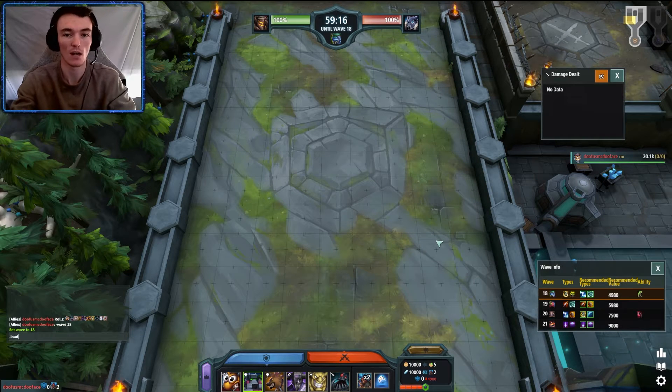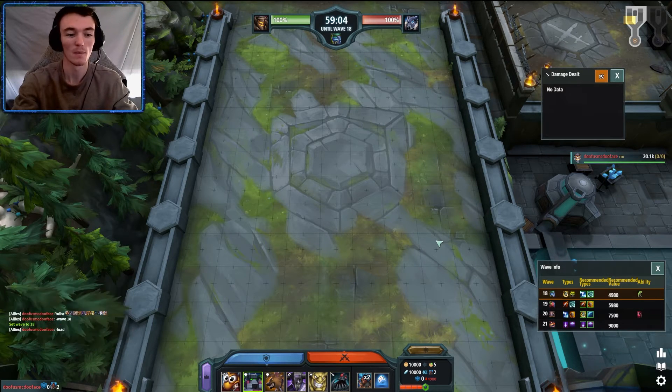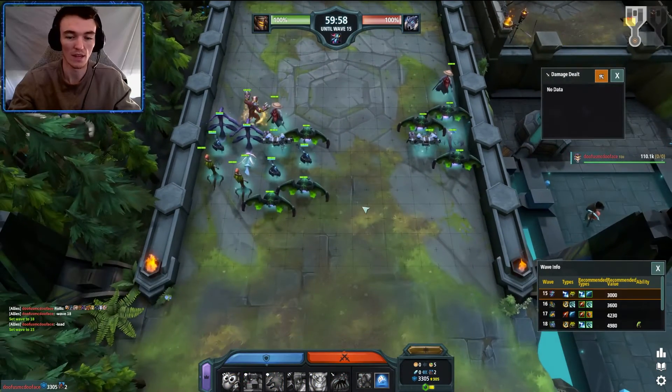With 'dash load' you can type in and click to copy anybody's build. You go to their profile, click on it, any wave from wave one through whatever, and it'll work. All you're gonna do is hit Ctrl+V, confirm, and that's your build loaded.